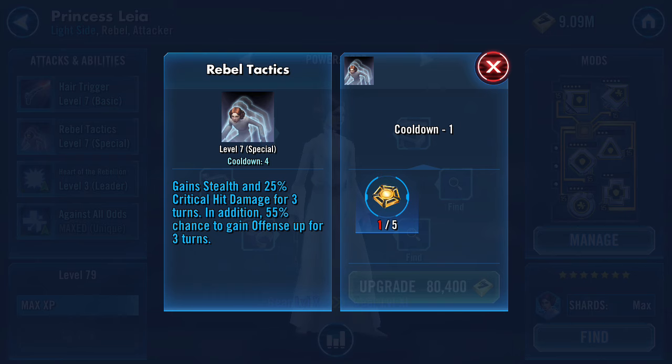In raids, specifically Tier 1, she is excellent — she'll stay stealthed, she won't be a target, she does a lot of damage quickly, and if she comes out of stealth and they put a Death Mark on her, all you have to do is re-stealth and the Death Mark goes away. In the arena it's really hard for people to target her and take her out. She chews through people almost as fast as Rey, which becomes stressful for other players because they want to take her out but pretty much can't target her.